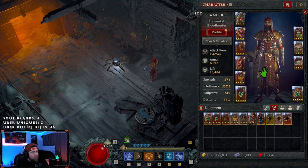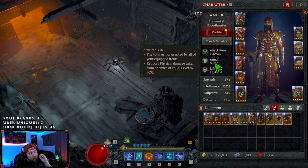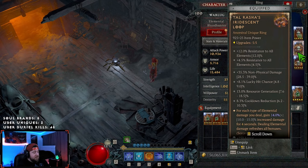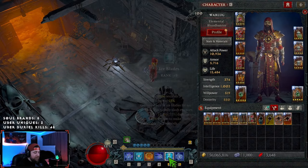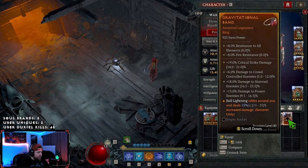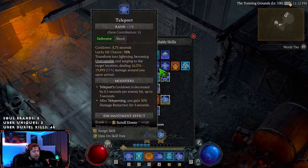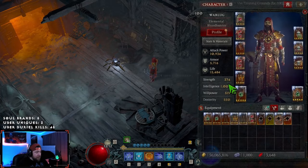For gear: almost 11,000 attack power, 15,000 life, and we cap our armor with Disobedience in the amulet — very important for survivability. We're running Tal Rasha's for huge damage, and Prodigy's Aspect so every time we proc a cooldown — every five skills — we get 20 mana back. This really helps with mana since Ball Lightning costs a lot. I tested the Chain Lightning ring that gives 3 mana per bounce, but we lose out on vulnerability and stun, so Prodigy's works better.